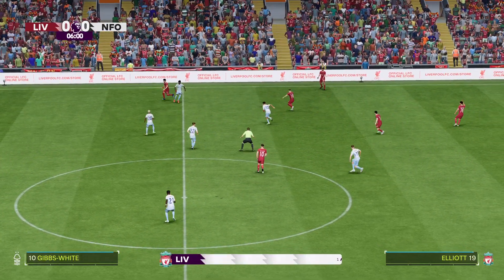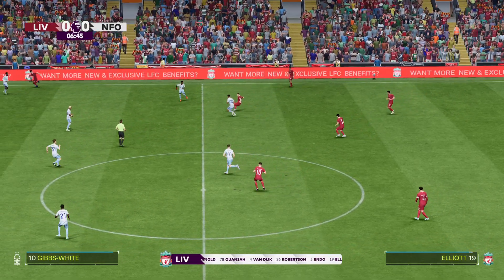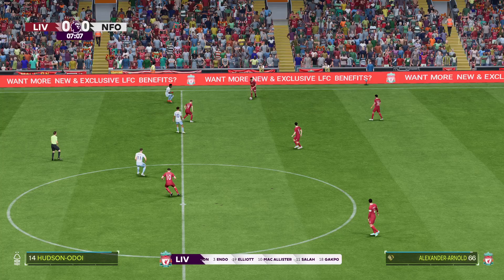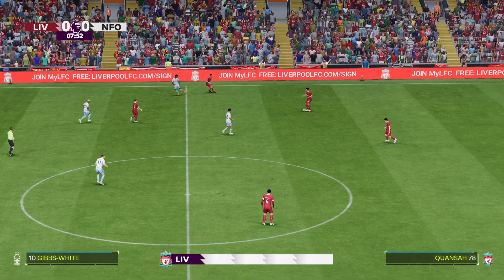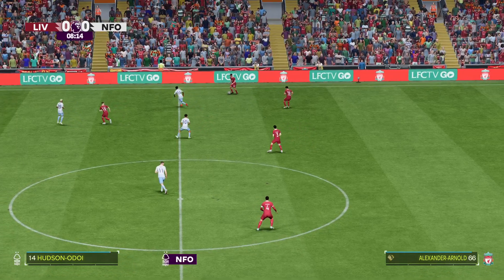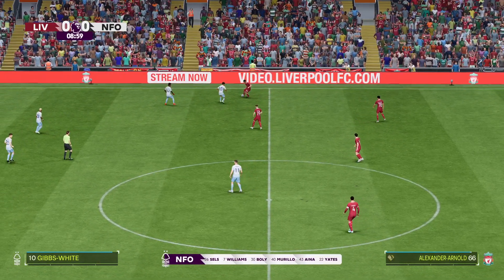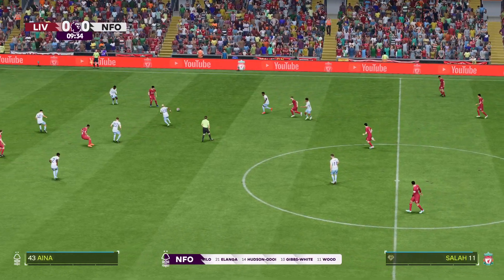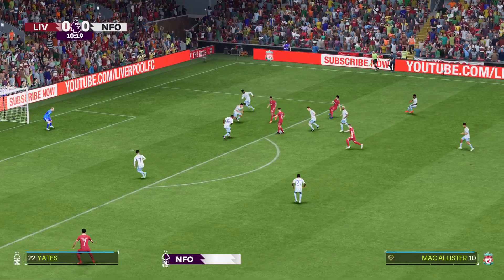So the starting lineup for Liverpool: Alisson gets the nod in goal. Andrew Robertson starts with Trent Alexander-Arnold in the fullback positions, and they line up with just the one striker looking to do a bit of damage. Let's have a look at the initial eleven for the visitors. Well, they're going to play with two wingers here, but I'm just a little bit worried that the centre forward could become isolated.